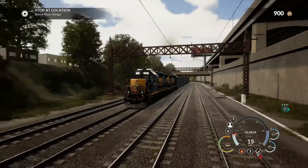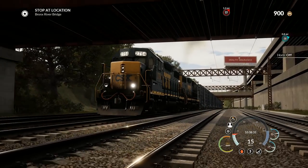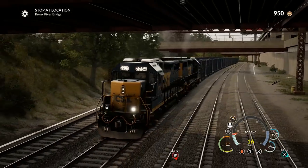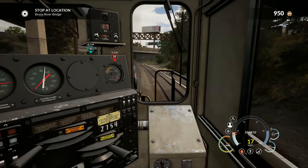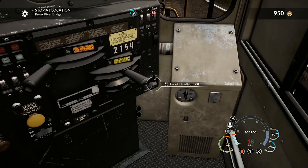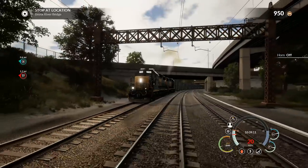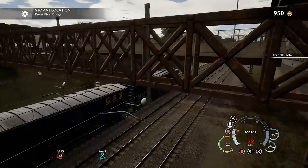Look at this beautiful train! I noticed our lights aren't on — that's one thing about the scenarios. Also, the character shown isn't the one you choose at the beginning. Let's figure out how to turn the headlights on — I think it's right here. There we go, bright — that's much better. That's how it should look.